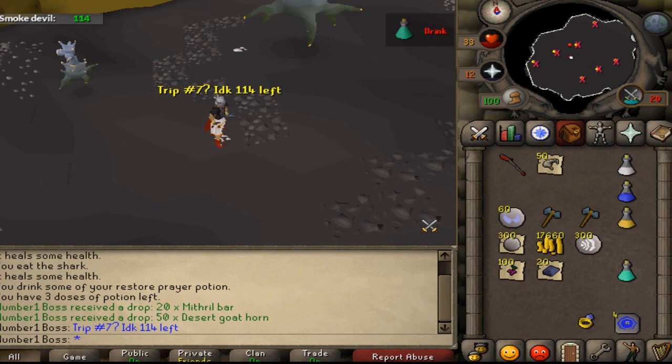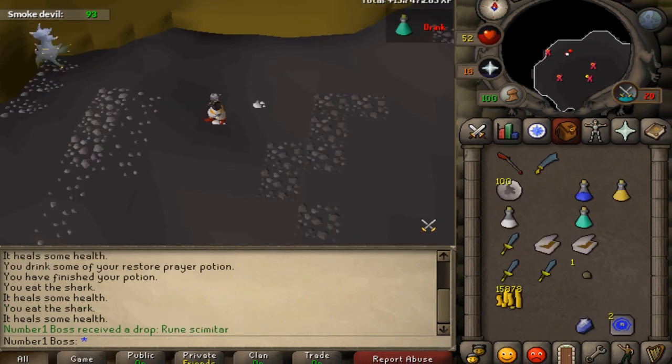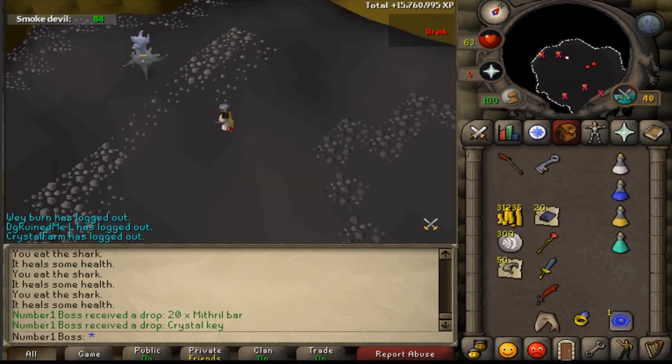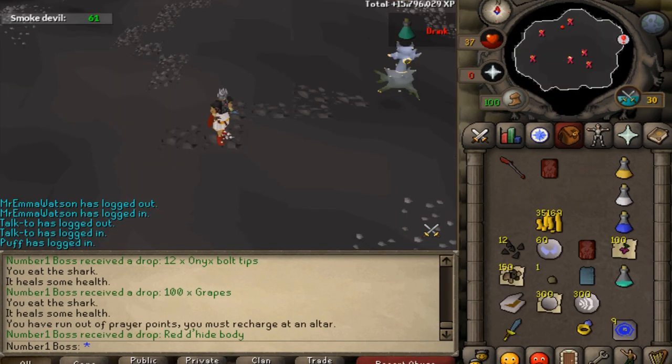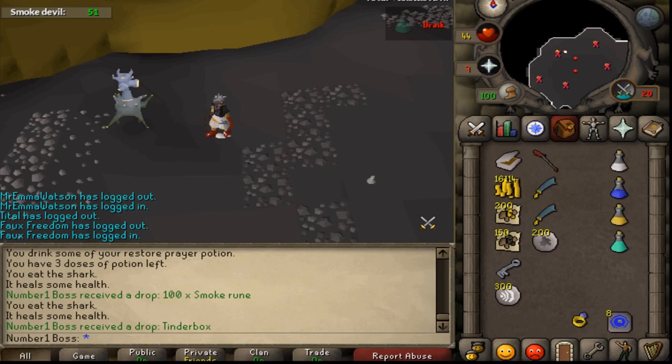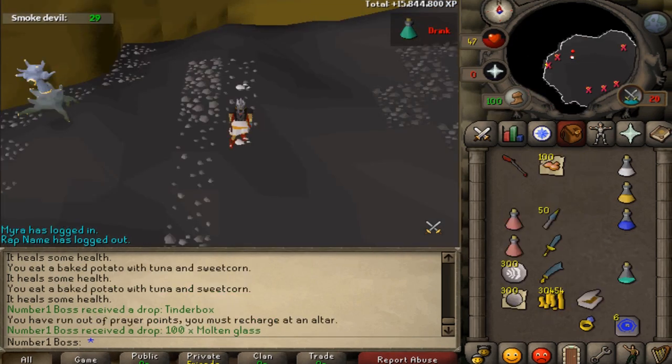I actually checked and every single trip was roughly 14 to 15 minutes including spawn time, so you kill around 45 to 50 bosses an hour. This almost took me four hours in total to finish the task — a lot longer than I thought. As you can see sometimes I risked it for the biscuit and I almost died. Remember to go back to your house, charge your prayer — saves a lot of money.